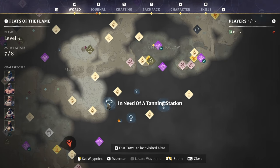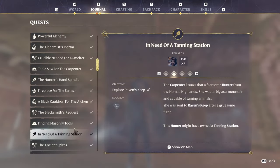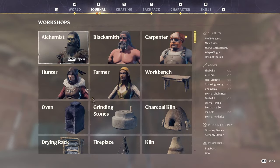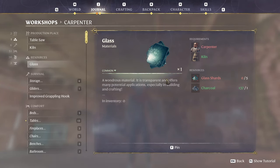In need of a tanning station. I think I already did that because I have the tanning station. Yeah, it's done. Oh, it's one of the pages. But why is it still active? Because I didn't discover the thingamajig? Apparently the carpenter. Oh, he wants something to do with the glass. Oh, okay.